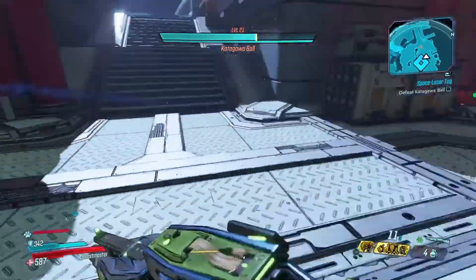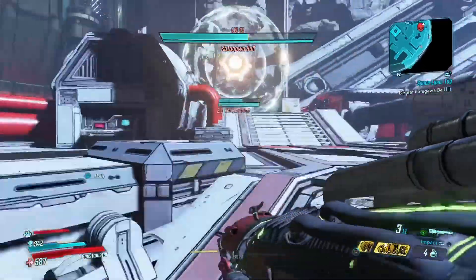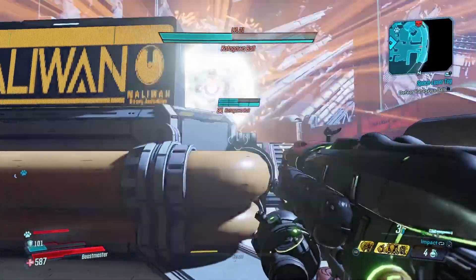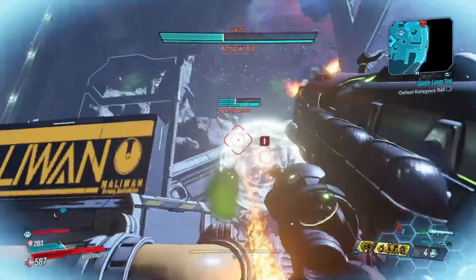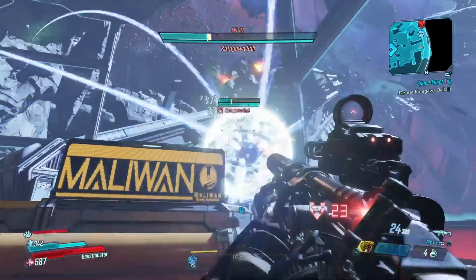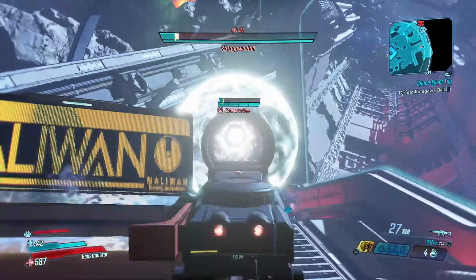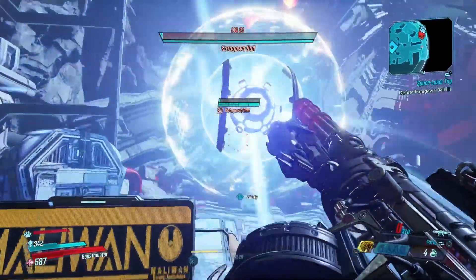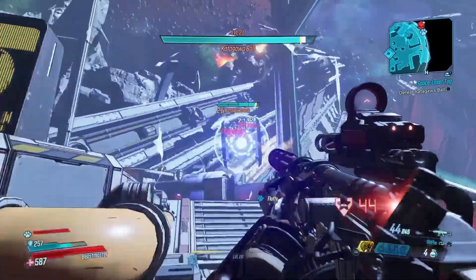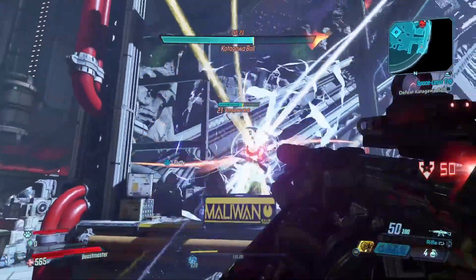I kind of wish I had a weapon with electrifying damage — that would destroy this guy's shields. I'll have to settle with corrosive damage for now; it does a decent amount of damage at least. Reeseball is dead — nooo. If you don't destroy these health bars fast enough, they will actually start regenerating, so keep that in mind.